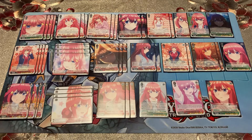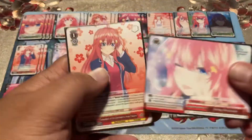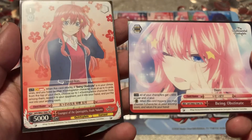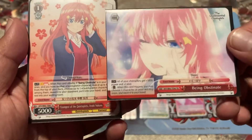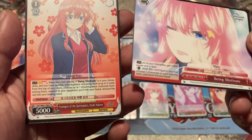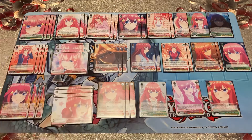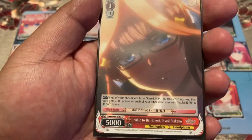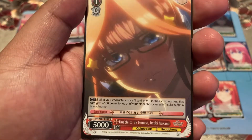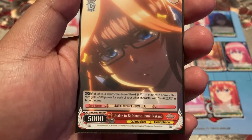For level one, we have the level one combo with the trial deck stuff — 'Youngest of the Quintuplets Itsuki Nakano' with 'Being Obstinate.' When this attacks and the climax is in the climax area, look at the top four cards, choose a quintuplets character, put it in your hand, and the rest go to the waiting room — simple easy advantage for next turn. We also have 'Unable to Be Honest Itsuki Nakano': if all characters you have have Itsuki in the name, this card gets 500 power for each of your other ones — so with a full board it's like 7k for no cost.